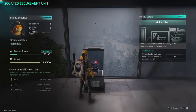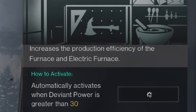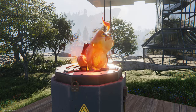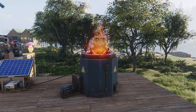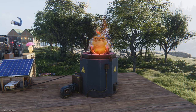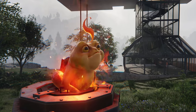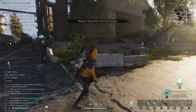The Flame Essence deviant ability details: Molten Heat increases the production efficiency of the furnace and electric furnace. This is a non-combative deviant. When he is out and about and you have a job in the furnace or electric furnace, he will hop on top and increase the production efficiency of that device.